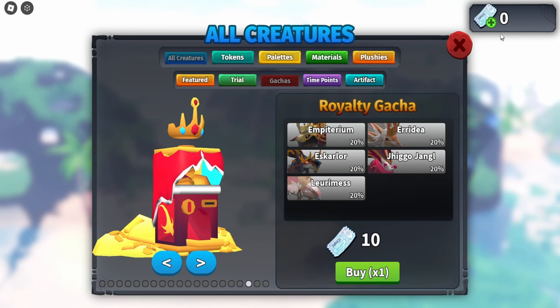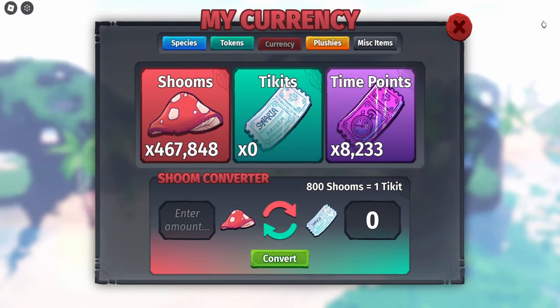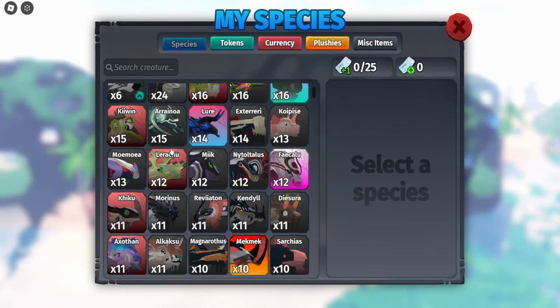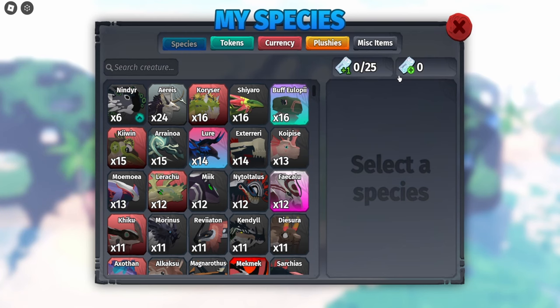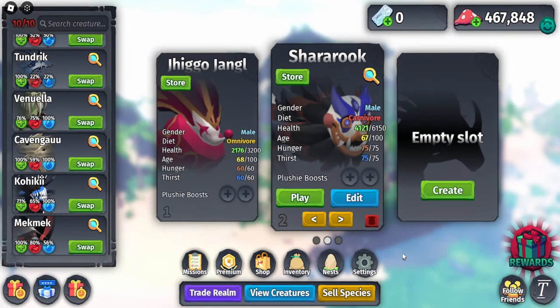If you don't know how to get tickets: you can either buy them straight up with Robux, or convert your mushrooms into tickets — it's 800 mushrooms for one ticket. The final option is to sell your species; if you reach 25 of them you get one ticket. So you've got to sell 25 species to get one ticket, meaning 10 tickets will require a lot of species. Those are the only ways to get tickets.